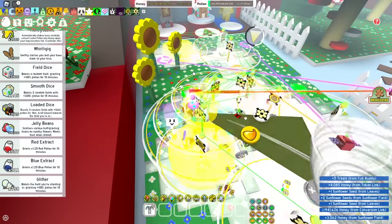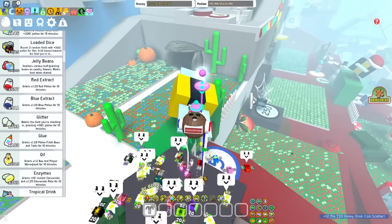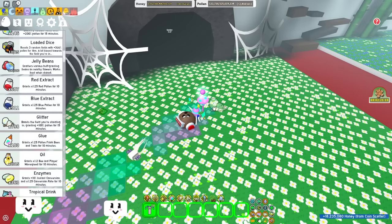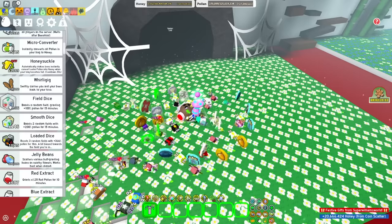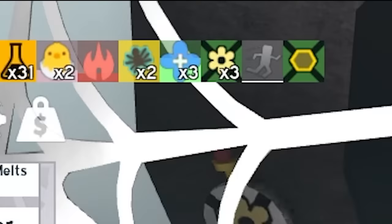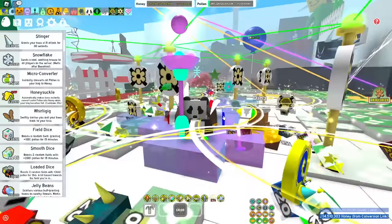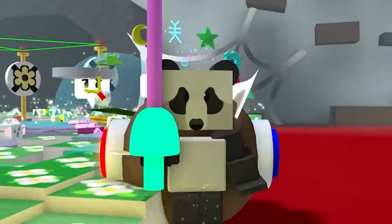Like if I'm standing in sunflower, it's more likely to give me a sunflower boost. Of course, you can't have loaded dice without glitter. A lot of people mess this up — if you glitter the field first, like let's say I want to boost in spider field, I glitter the field. Now the field has a spider field boost and I wait a couple of seconds, then use my dice to try to get spider field. Now my spider field boost is two times, the 15 minutes are refreshed, and my glitter has a 14 minute and 20 second cooldown on it.